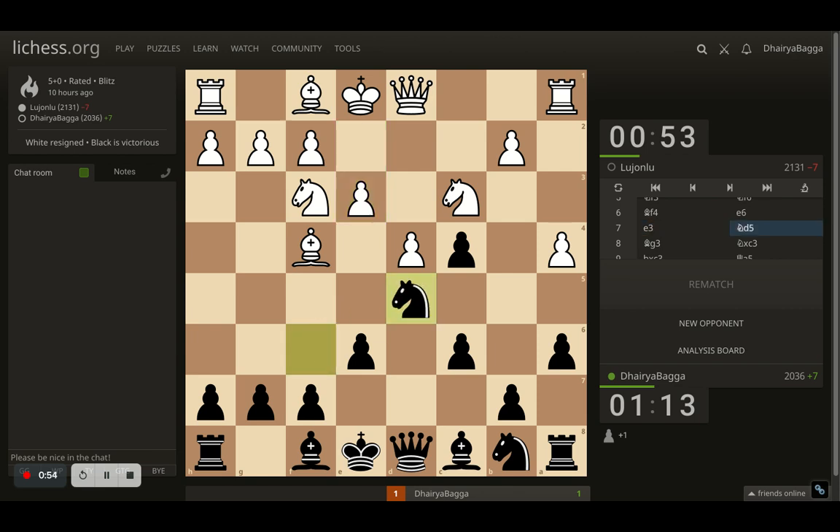Opponent plays e3, so I went with knight to d5, making sure that if the opponent does take, I'm happy because I can take back with the pawn and my pawn chain will be stronger. If the opponent doesn't take and plays something else, I can take the bishop as well, spoiling the opponent's pawn structure.